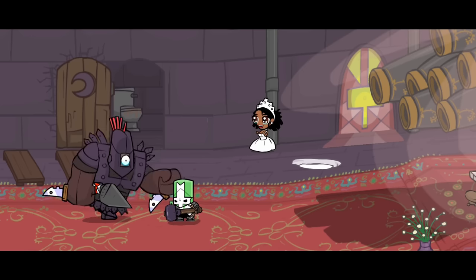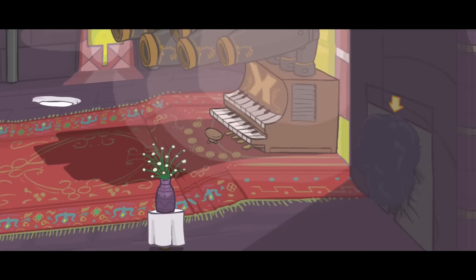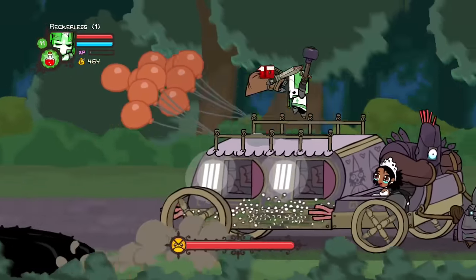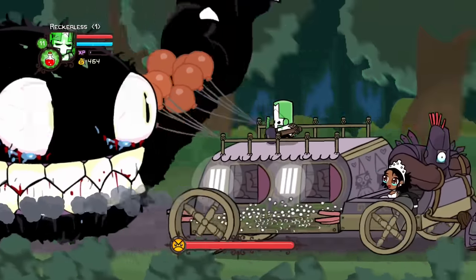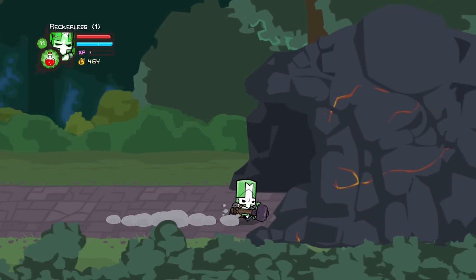Out of anger and sadness for defeating the cyclops' friend, the cyclops grabs the princess and escapes down an elevator. Using the groom's cannon, the knights launch themselves onto the groom's carriage, meant to celebrate the wedding. However, all of the commotion had attracted the giant troll from earlier as it begins to chase down the carriage. The four knights are able to defend themselves and defeat the giant troll for good, as they get knocked off the carriage and forced through another cave.